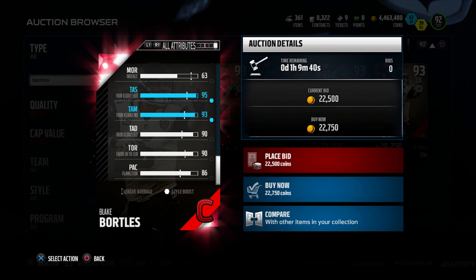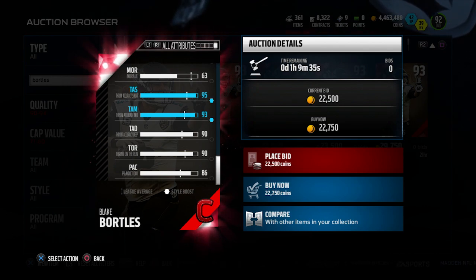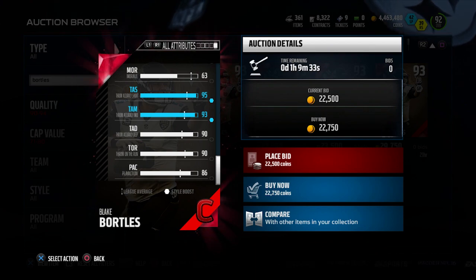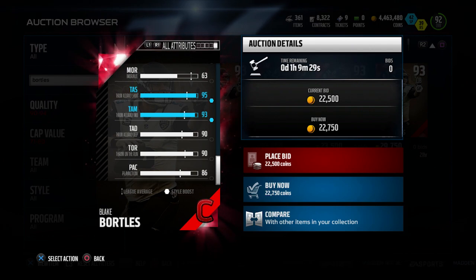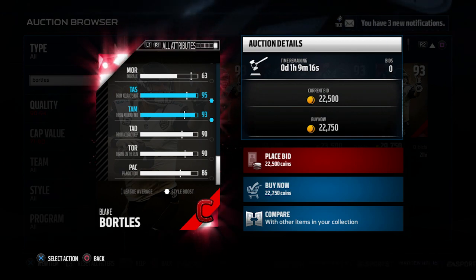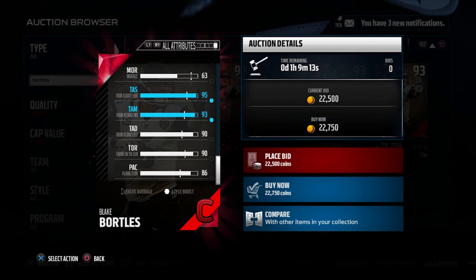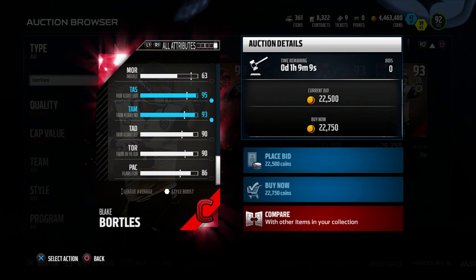He actually has the highest throw power of the three cards we've looked at so far today. He's solid in all other areas as well — 86 for play action, not the best but certainly not bad. The big thing about Blake Bortles is that he's just so balanced. That speed combination along with the good throwing attributes is just not something you come across very often in Ultimate Team. Super cheap — you can find him for as low as 16,000 coins.